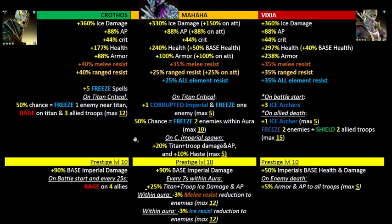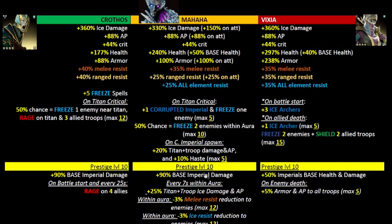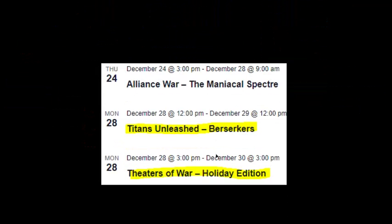For pure damage, Mahaha will still be the top dog, Crothos in second place, and Wixia third. For health, Wixia is first, Mahaha second, and Crothos third. Looking ahead to next week: there's a Titans Unleash Berserkers event to level up your new Mahaha, and a Theaters of War Holiday Edition — probably featuring some winter relics, possibly things like Frost Bow and other special ice relics useful for newer players.